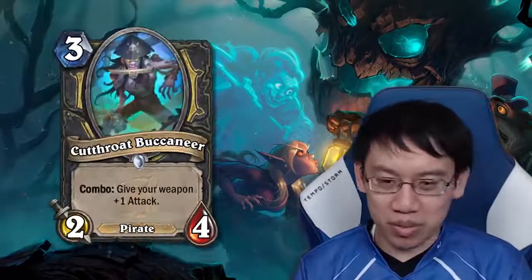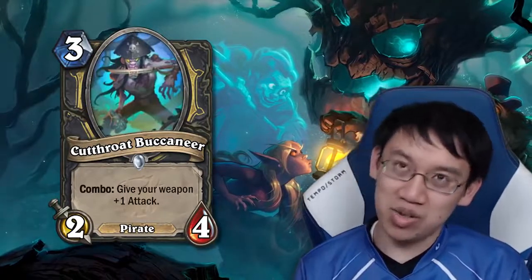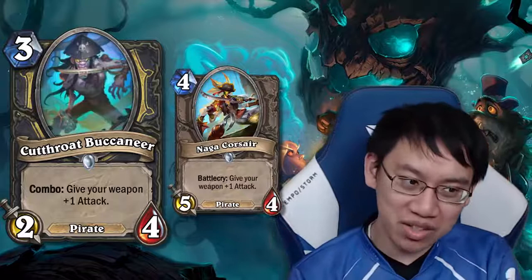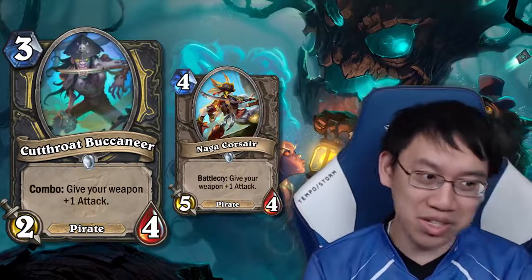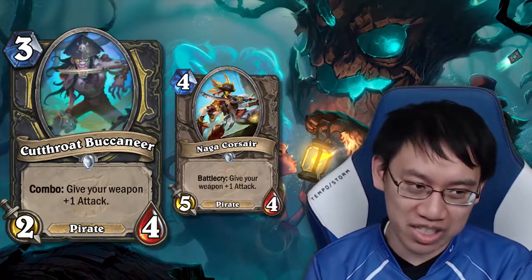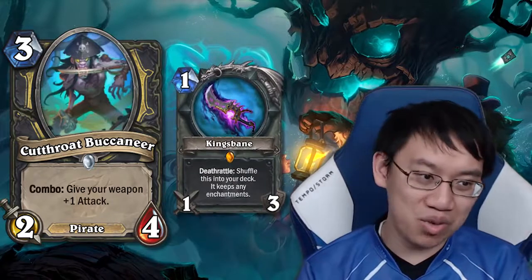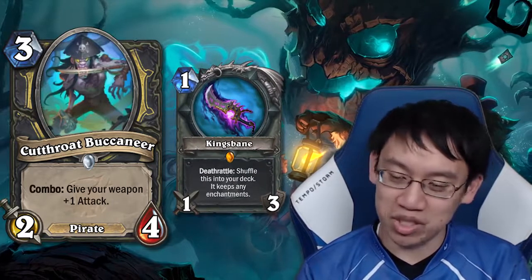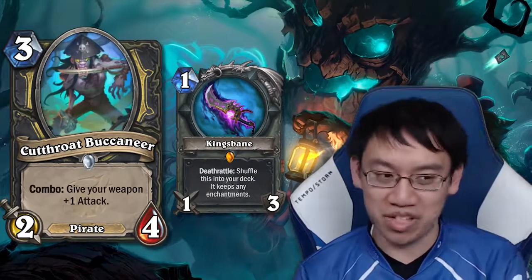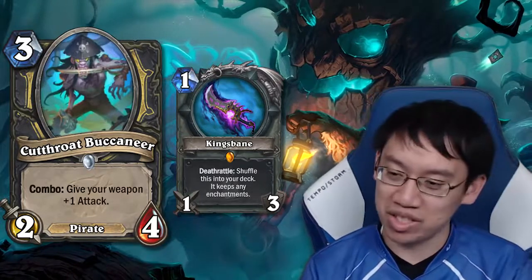Rogue gets Cutthroat Buccaneer: 3 mana 2-4, combo — give your weapon +1 attack. Naga Corsair is rotating out, which was probably better at 4 mana 5-4 with no prerequisite. That said, if you're running a Kingsbane deck, you probably still want weapon buffs, so you might still run Cutthroat Buccaneer after Naga Corsair rotates out.